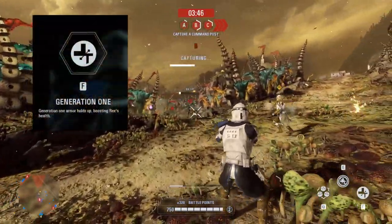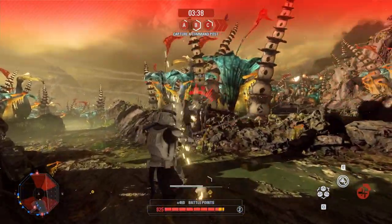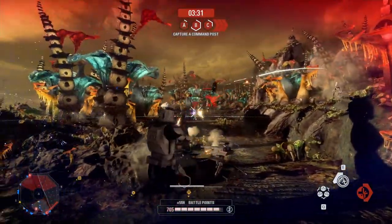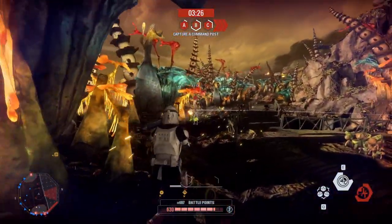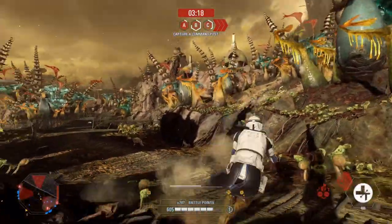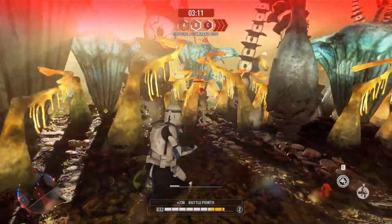Our third and final ability for Captain Rex is called Generation 1. This is a timeless, tried and true ability in Battlefront 2 — the classic health buff. Upon activating this ability, Rex will boost his health by 200 points. It's a reused ability and nothing we haven't seen before, but it's a great fit for Rex because he's very much a frontlines type of hero. Having a quick health boost is great when you're on those frontlines and need to soak up just a bit more damage to keep going.